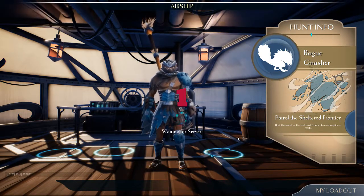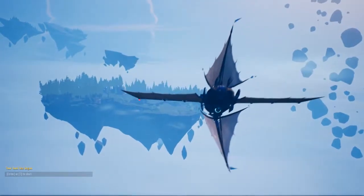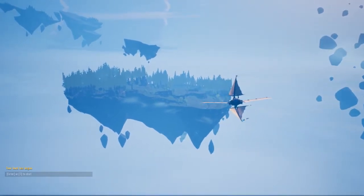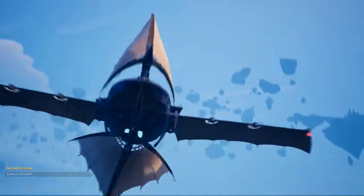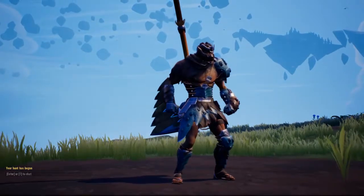I'll talk about my loadout now real quick. I'm using the charog armor set. When you get to a certain point in the game you're able to craft certain armor sets depending on what materials you use to make. There's a monster called the charog which is a fire lava spitting lizard thing, and that is the creature I decided to use because it gives you a buff to your damage percentage but you lose maximum HP. The kind of character I'm going for is simply a glass cannon axe user.